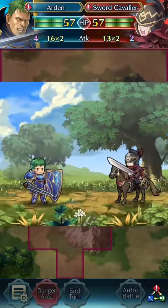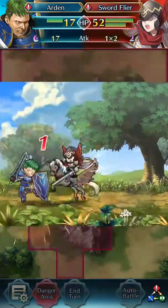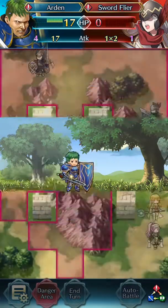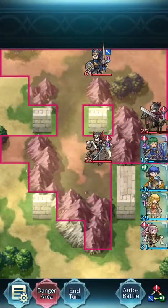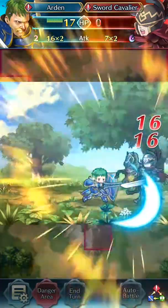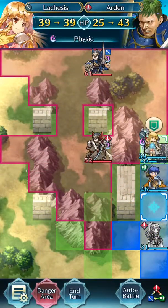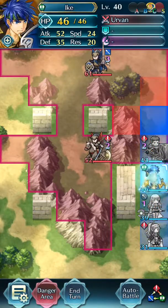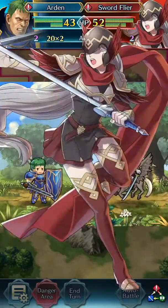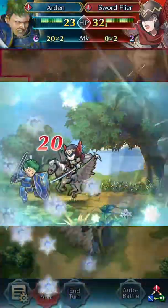Then the Sword Flyer dies. Watch this. Yep, just like that — dead. Now you're going to want to kill the Sword Cavalier. And then just Lachesis — or whoever your Physic and Imbuer are. Just keep that there because you need at least 20 health to get past this next Sword Flyer, because they're using Iceberg and their Res is like 40.